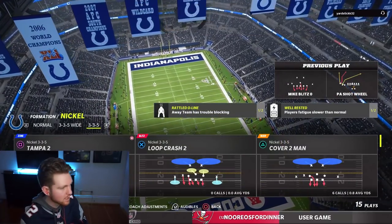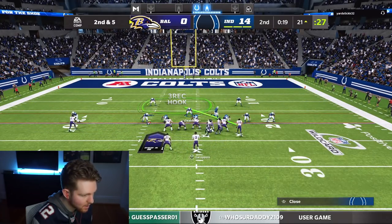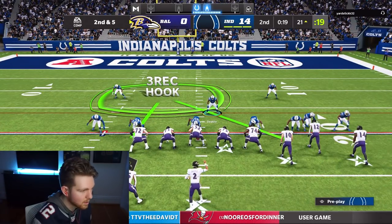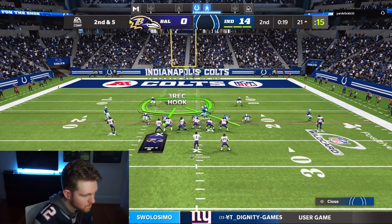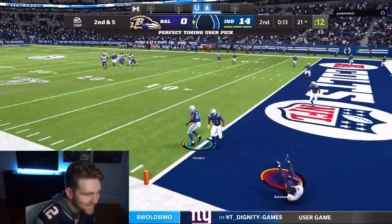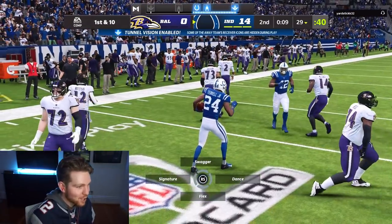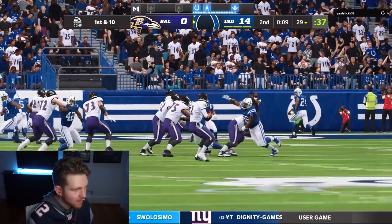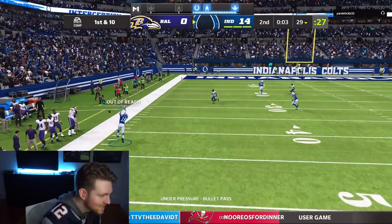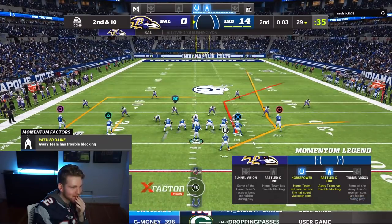Tackle in bounds - use that last timeout. We're going cover three right here, playing max coverage with only two man rush, double maying each side. He audibles to bunch here which is kind of scary. Expecting double wheels, verticals, maybe something of that nature - we have to watch Cooper Cup on the wheel, have to watch the running back as well. It is verticals - and AJ Terrell with the interception! Can we make something happen here? Bad stick work from me, we're up to the 29 with three timeouts. We can definitely get three and make it a three-possession game.